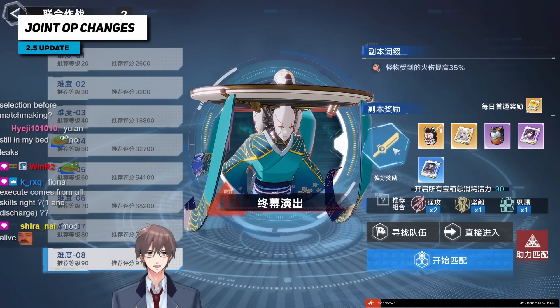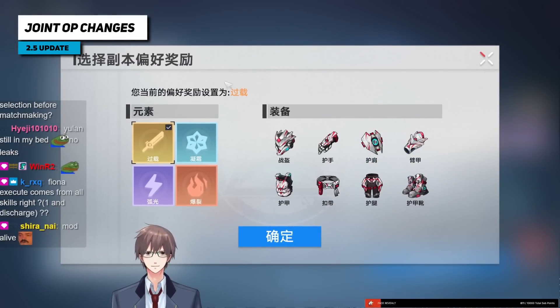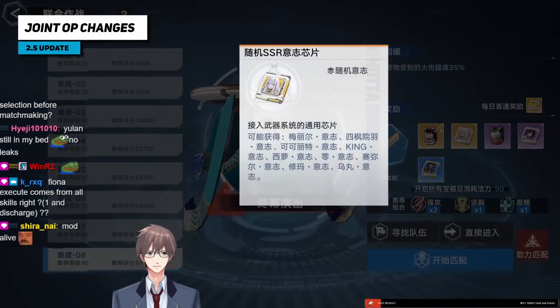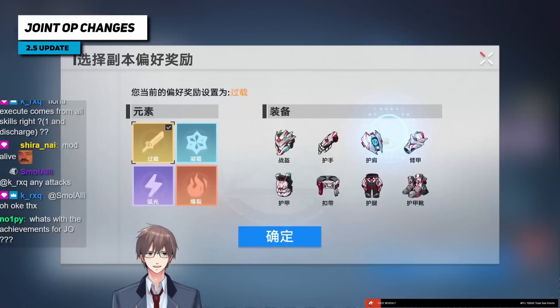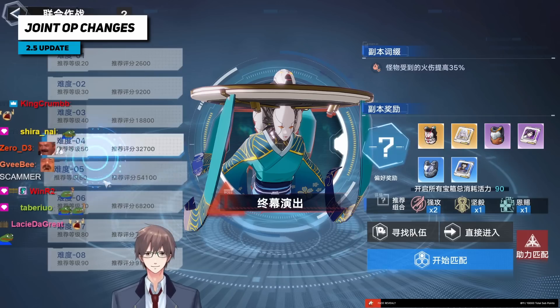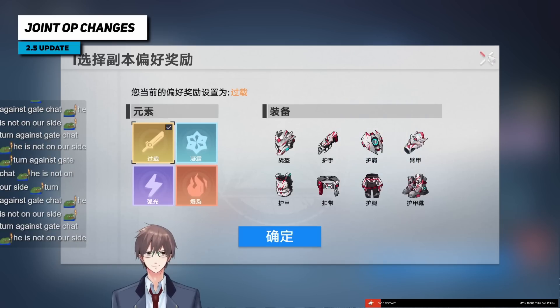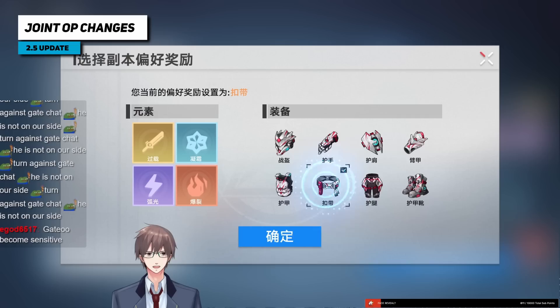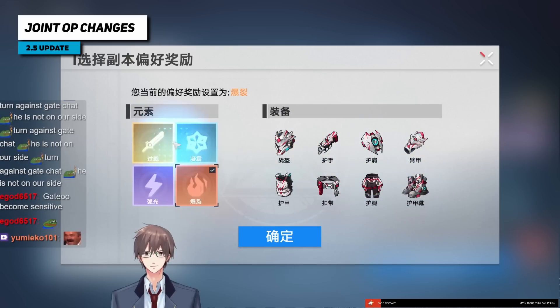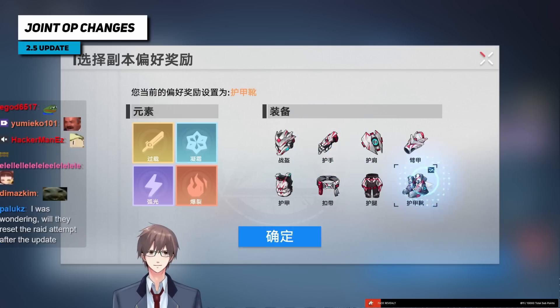What you farm and which joint op you do doesn't matter now because you can select what you want from the joint op. You can no longer select matrices — standard matrices don't matter anymore, it's all about gear. Above difficulty six you can select your preferences for gear: either a specific element or a specific piece, but not both.